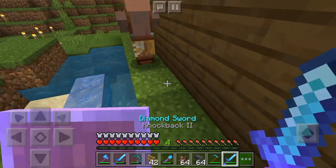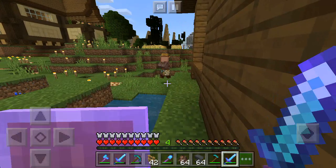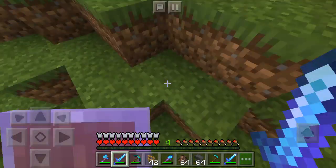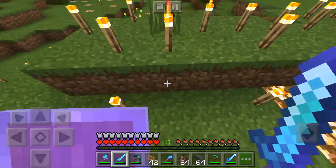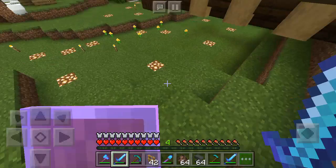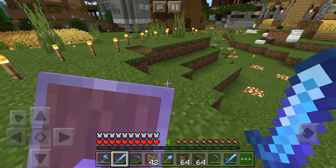There are villagers right here. What are you doing here? The Frost Walker is so cool! Minecraft even added Frost Walker — so cool. Frost Walkers are the best.